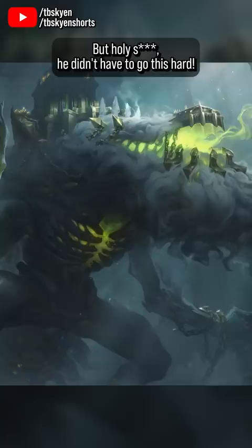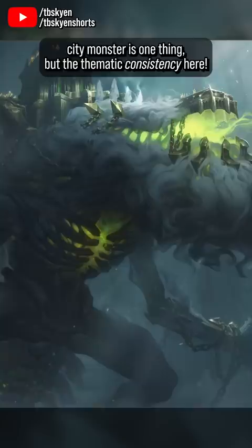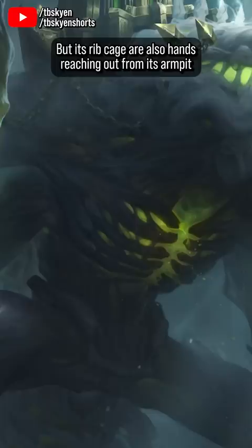The fact that it's a giant fortress city monster is one thing, but the thematic consistency here — Cho'gath's claws are long, grasping hands, but its ribcage are also hands, reaching out from its armpit to clutch its own chest.